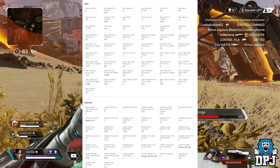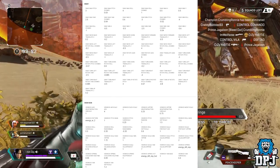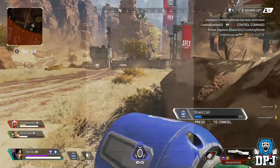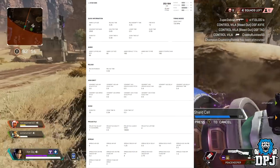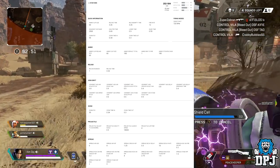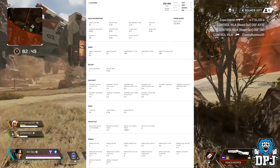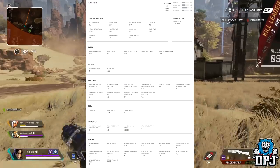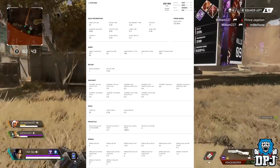The second weapon found is called the L-STAR EMG. Fans of Titanfall will remember the L-STAR — and this is actually a weapon I predicted might make a return to Apex a few days back, and it seems I was right. Less is actually known about the L-STAR from the website.